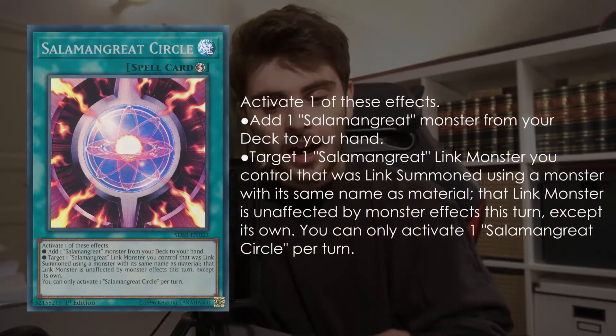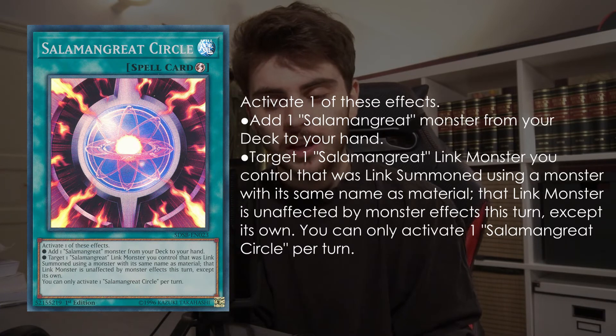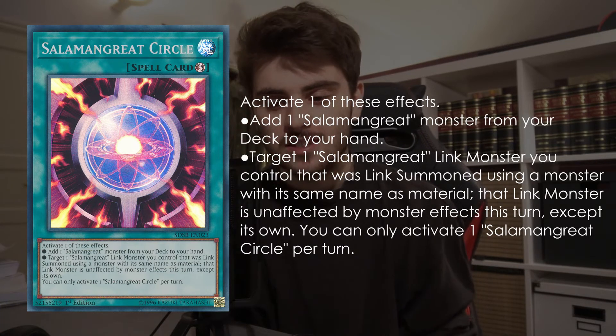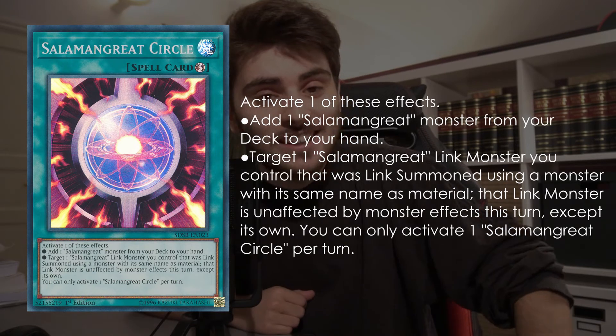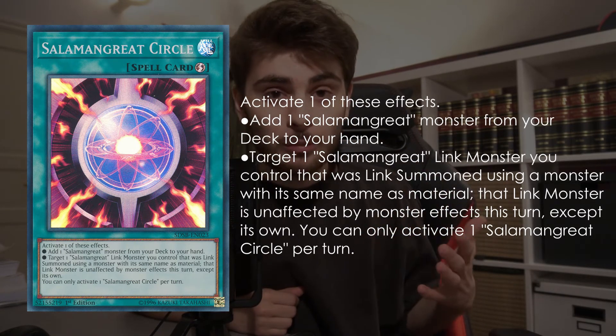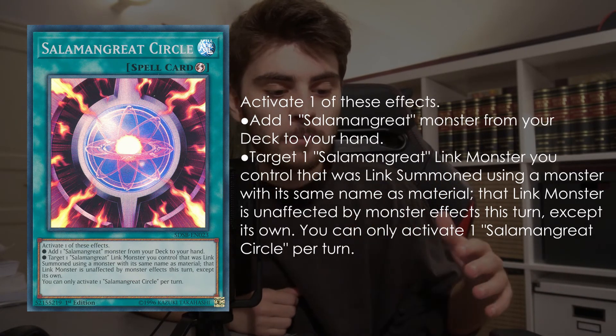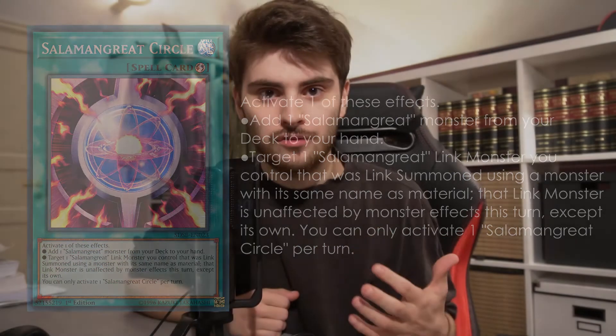Last card: Salamangreat Circle. Probably all Salamangreat players will laugh at me, but especially since this card came to one, most people — and by most people I mean myself mostly — forget that a second effect exists on this card, which says that you can target a Salamangreat monster you control that was link summoned by using its own name as link material, and make it unaffected by monster effects this turn. I think this effect is incredible, it's something I keep forgetting about, and something that probably comes up in a game 3 at round 12 of a YCS.